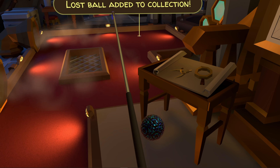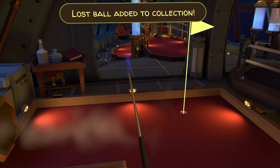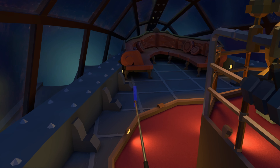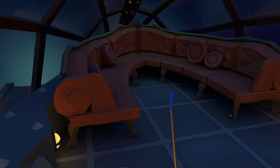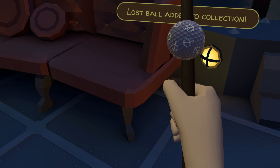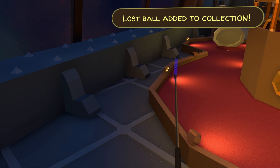For this first one we're just going to go to the bottom of the stairs. You're going to see the ball on top of the tiny table. Once we have that we're going to zoom on through hole one over to hole two, and on the right side under the leg you'll see ball number two.